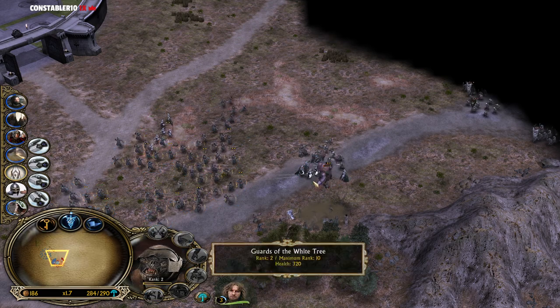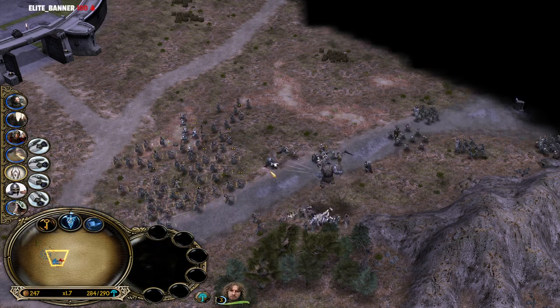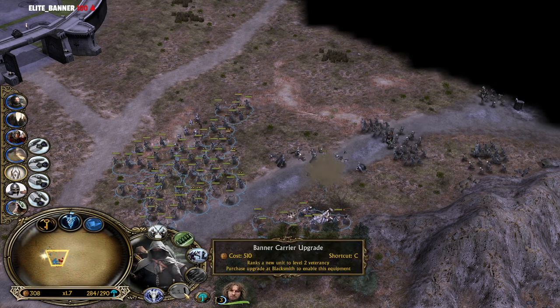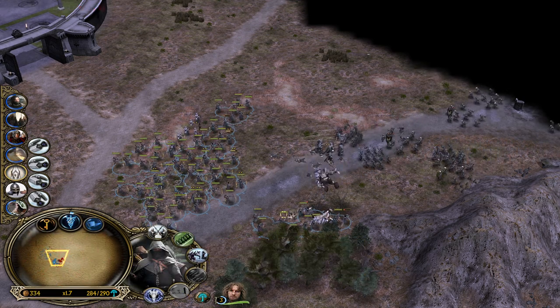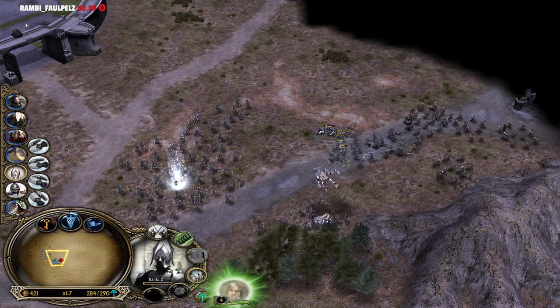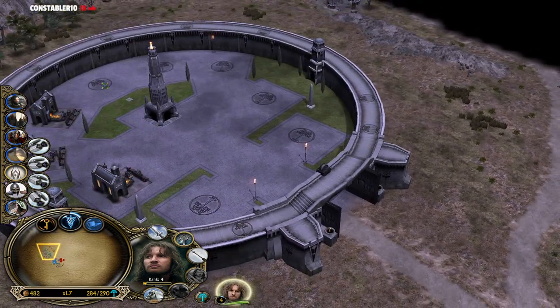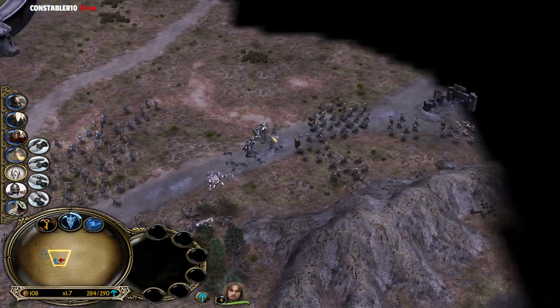Let's kill these trolls first, they don't stand a chance. We have just too many damage archers on the field. These rangers are hitting like an absolute truck, that's what I like to see. Shields up for more tankiness. Faramir is level 4 already, that's pretty nice.